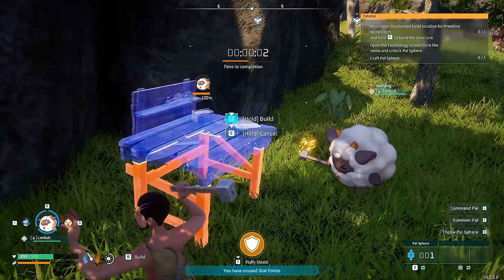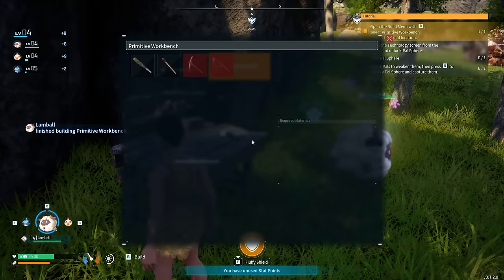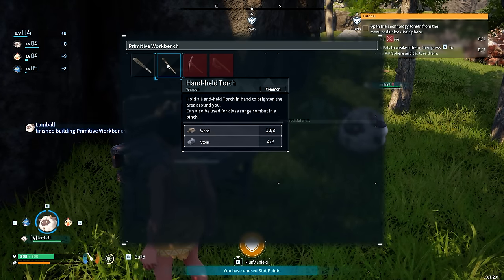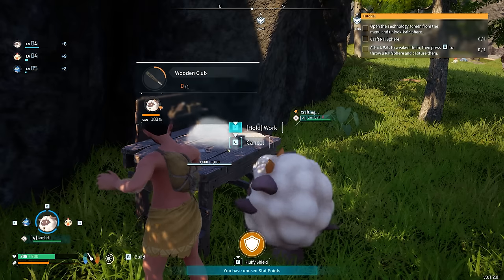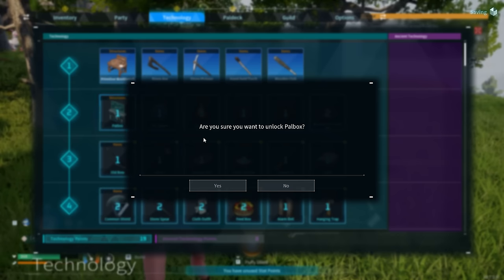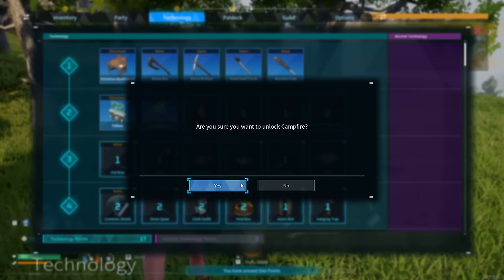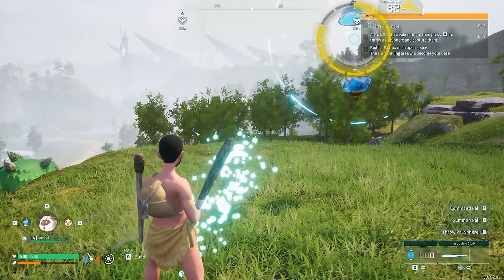We're going to summon our trusty Lamb Ball and build a workbench. Using the workbench we will be able to make a huge array of useful items that will increase our survivability. The first thing we're going for is a wooden club — this will make capturing PALs much easier. We receive a second level and learn some PALs Spheres, the PAL Box, campfires, and a few other bits and pieces.